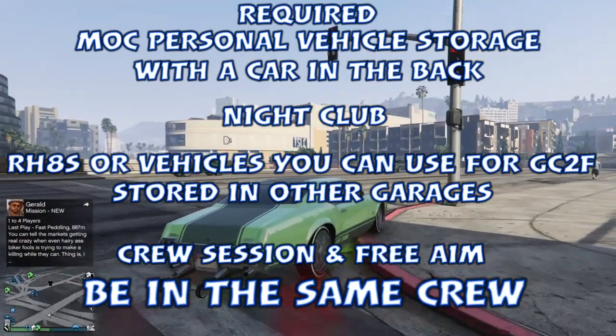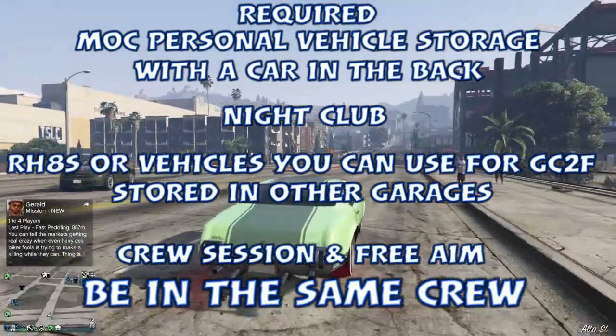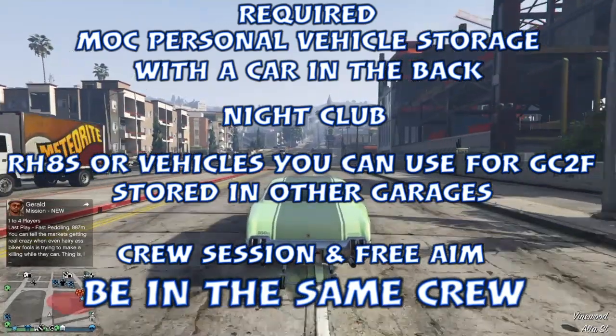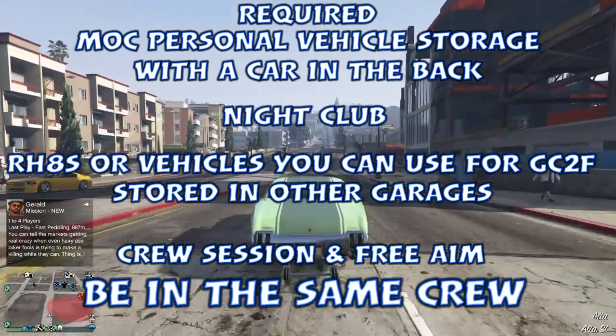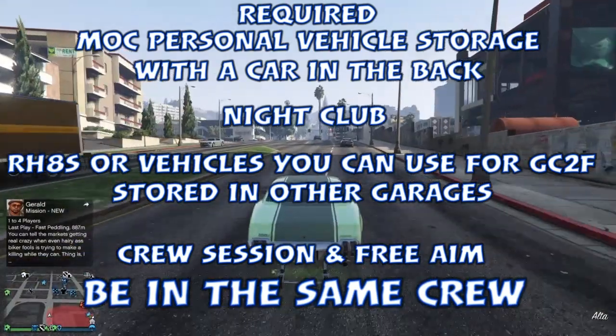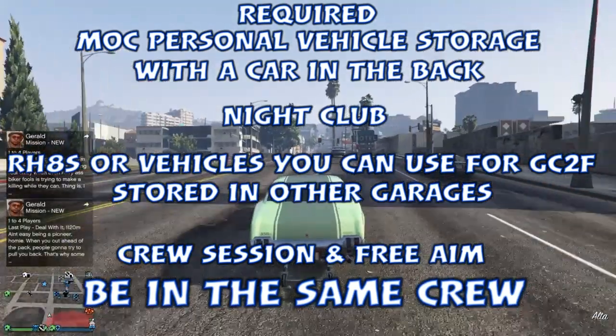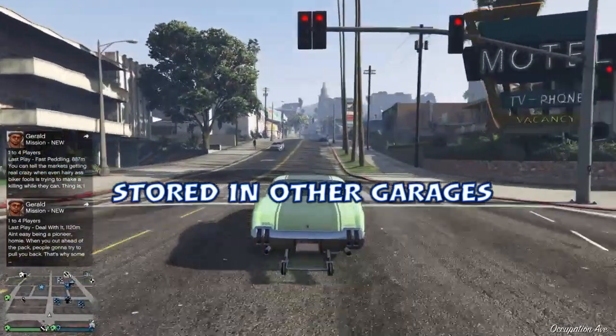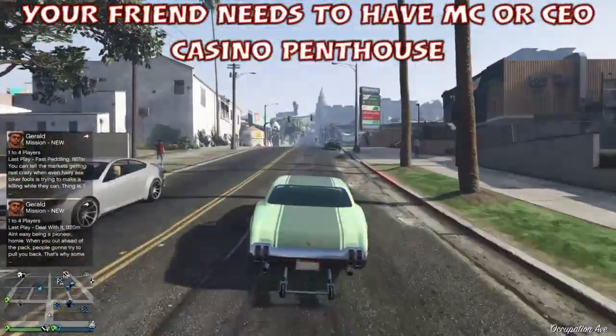The requirements: be in the same crew as your friend so you can join each other. Your friend will be joining you — the one looking for the van over and over. You need to have the MOC with a Personal Vehicle Storage with a car in the back. You need to have a nightclub, an RH8 in your garage (or a Vega or something), and be in a crew session in free aim.